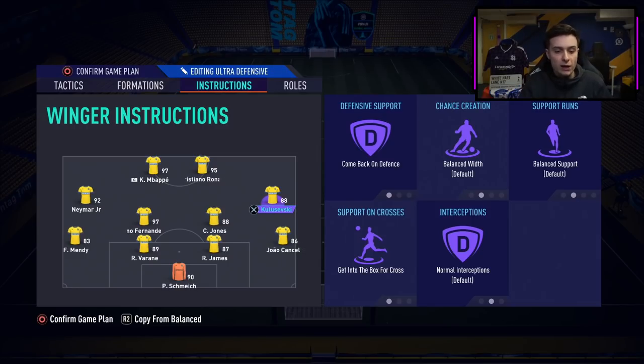It is the same for my wingers. I have them on come back on defence because I feel like you need two blocks of four in a 4-4-2. I keep them on balanced width, balanced support, but I have them on get in the box for cross. This is because if you're on the left-hand side and you just move the ball across the pitch, the other winger on get in the box for cross will be in a dangerous position to score. I've noticed that's really important. The other instruction could be cut inside, but I didn't like that — I like having the width of my wingers so it doesn't get too crowded in midfield.